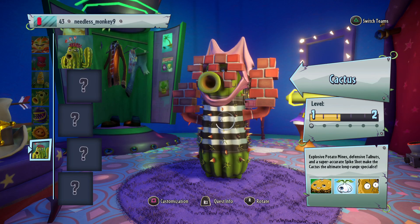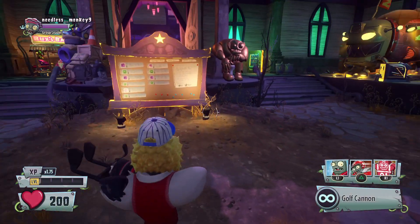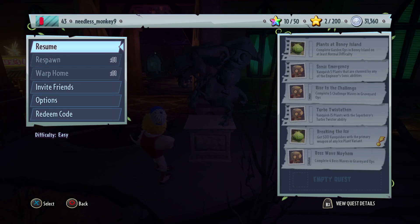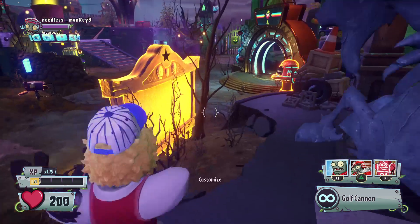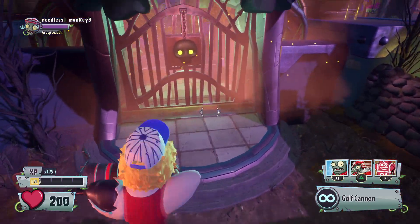You're going to respawn and be Football Zombie — any Football Zombie — and do the same invincibility glitch. Then you're going to go over to the plant base. Both of these next glitches are inside the plant base, so I'm going to go over there.